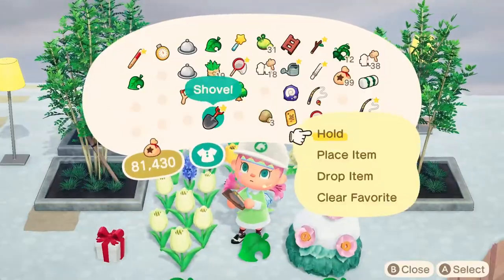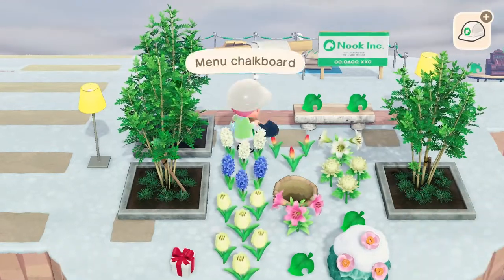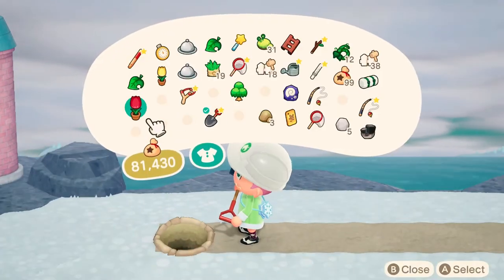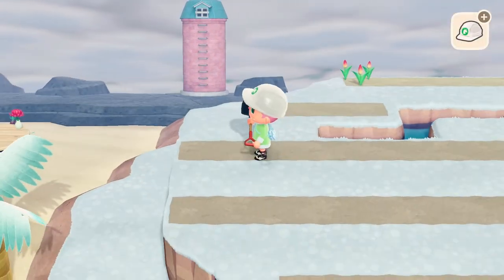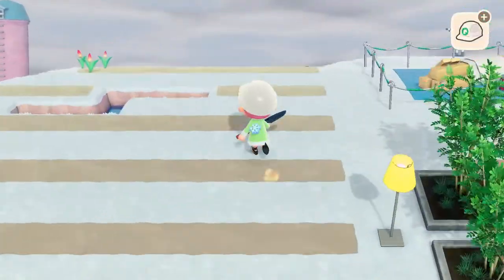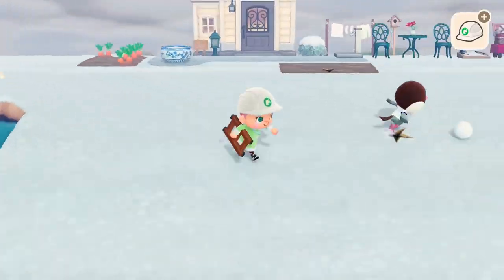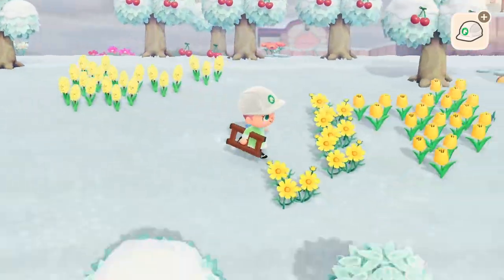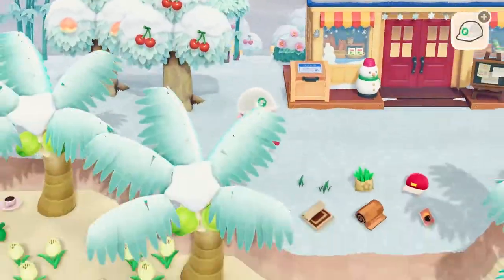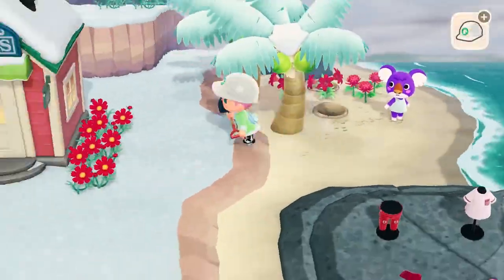I thought maybe I would just keep the paths on the left side of the acorn and just plant flowers. So I thought maybe I'd make kind of like a flower rainbow — red, then orange, yellow, and so on. Here I am just moving the flowers. This is not the most efficient way to do this. I had to run back because I needed other colors — and also because I needed to take a nap. Let's go! Run, run, run!